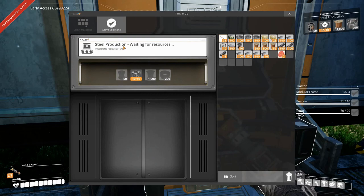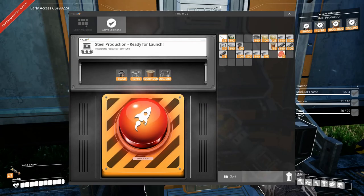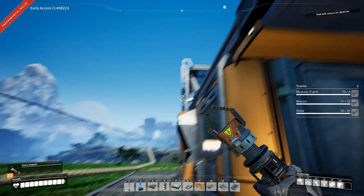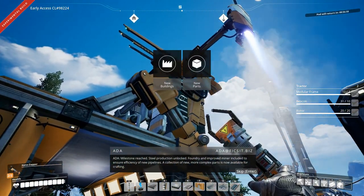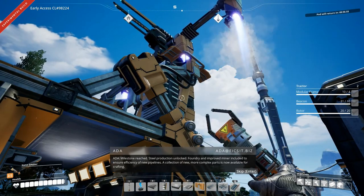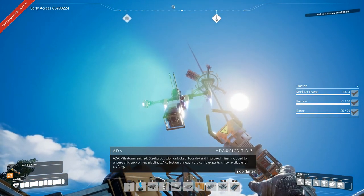I've decided we're going to go with steel production for the next milestone, and I have made everything ready to do that. So let's get that started and send off our pod. Steel production unlocked — foundry and improved miner included to answer efficiency of new pipelines. A collection of new, more complex parts is now available for crafting.